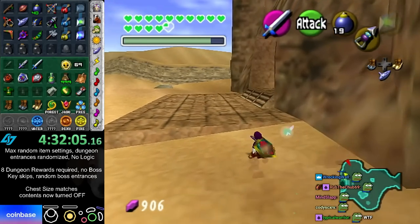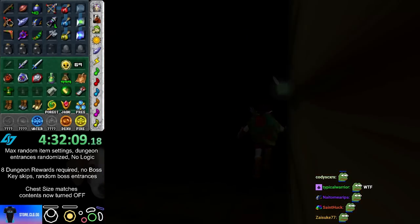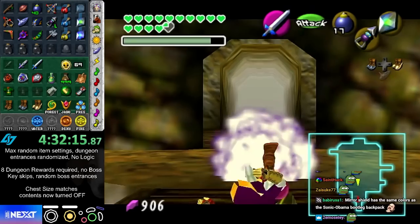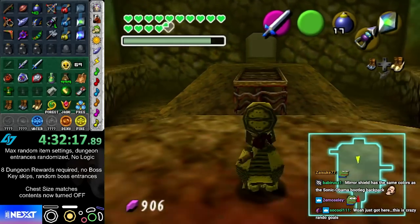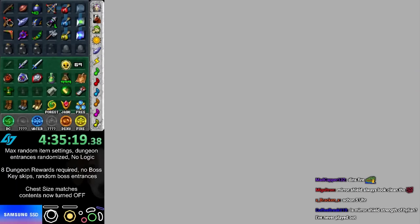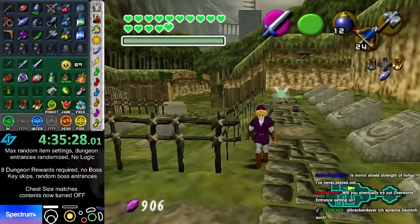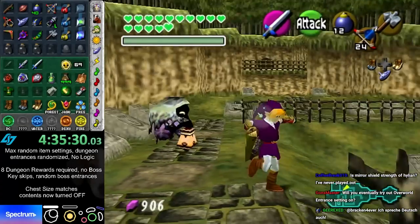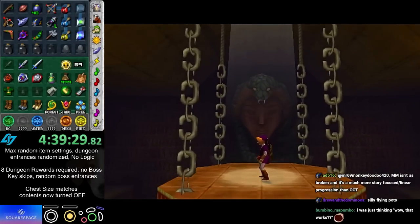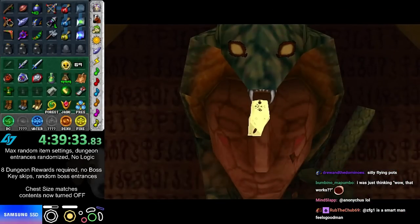I'm going to do Spirit Temple child — climb up Spirit Temple as child. My plan is to go to Spirit Temple as adult, lower the mirror, and then have child hover from the mirror to the head. Why is OoT so famous for speedruns but Majora's Mask not really? Well, Majora's Mask does get quite a bit of speedrun attention.